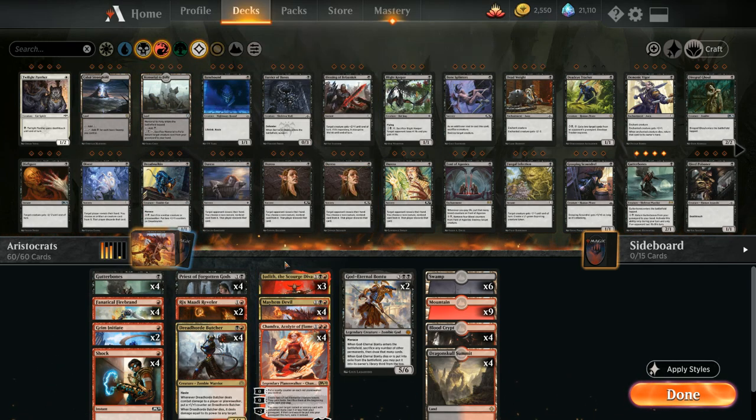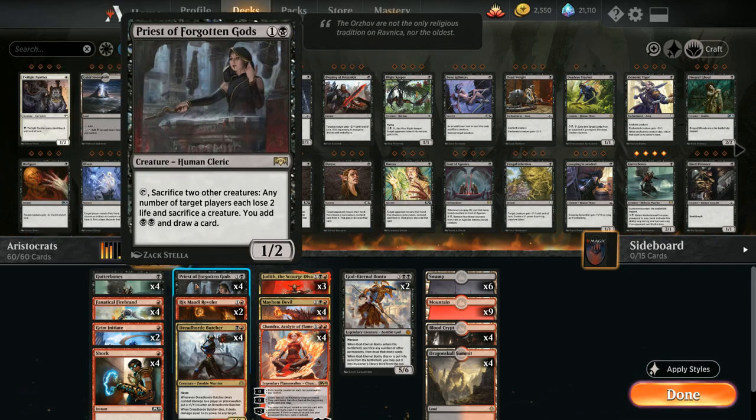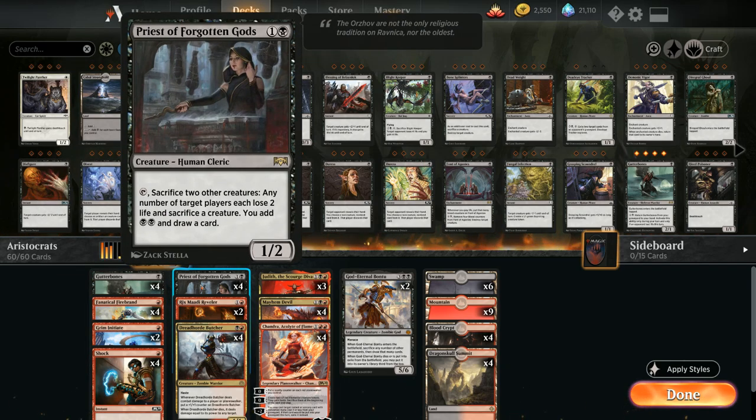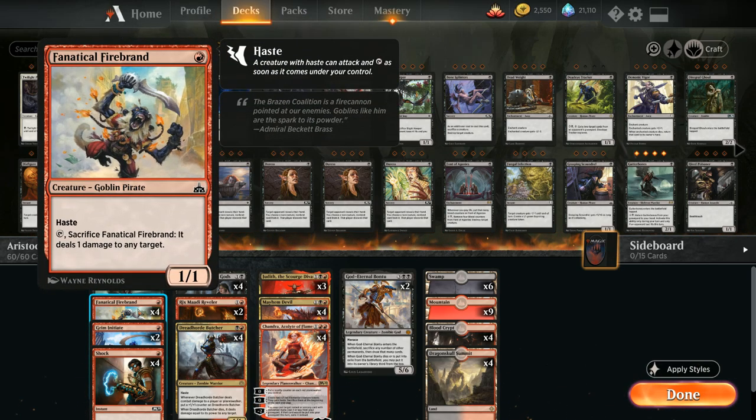Starting with the one-drops: we have the full playset of Gutter Bones — one mana for a 2/1 that enters the battlefield tapped. For one black mana, we can return Gutter Bones from our graveyard to our hand if the opponent lost life this turn. That synergizes greatly with Priest of Forgotten Gods — when we activate the Priest, the opponent loses two life and we get double black mana, which we can use to retrieve Gutter Bones and replay it as more sacrifice fodder.